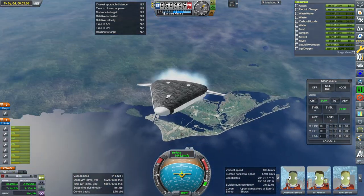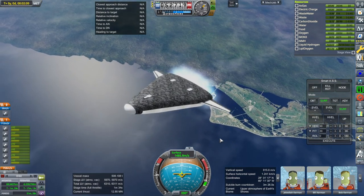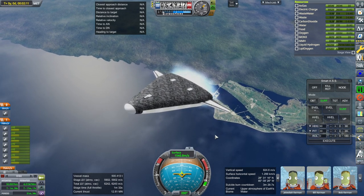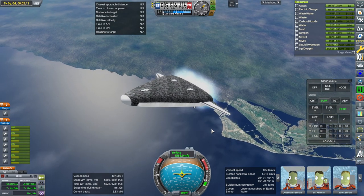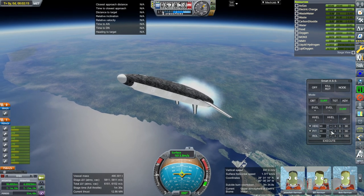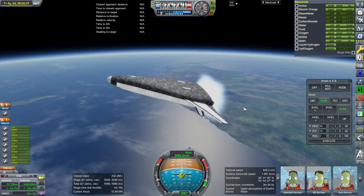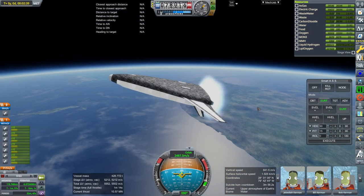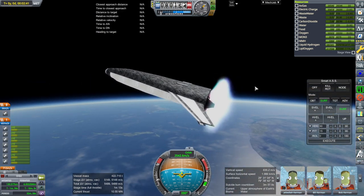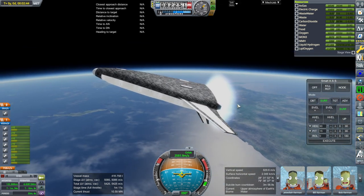I'm using a lot of throttling in order to bring the prograde vector down so that we don't have to deviate too much from it. I've got the opposite problem I normally have with long duration hydrogen upper stages — this is way too short duration, so the whole thing is quite a bit different.